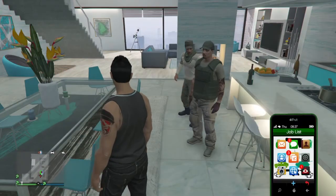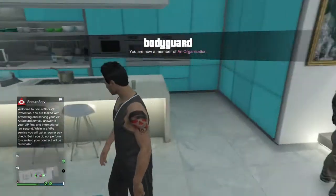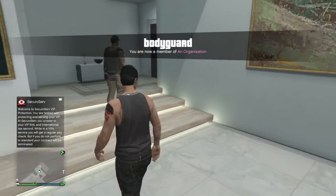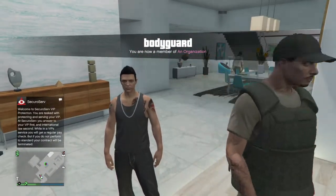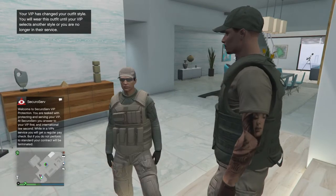Step one: your friend needs to register as a VIP and send you an invite to be a bodyguard. Once he invites you to be a bodyguard, he needs to set the clothes that you want. The VIP needs to go to the clothing option and just keep switching clothes until you find what you really want.